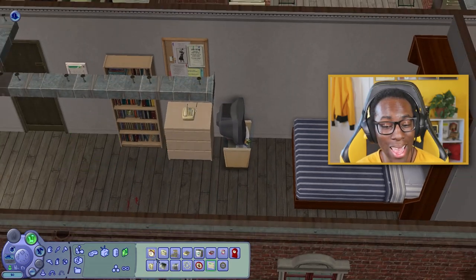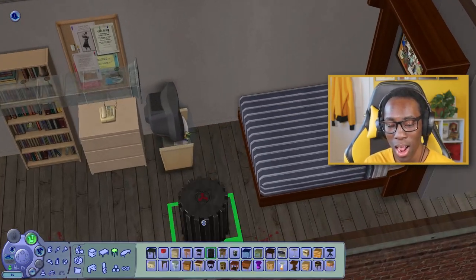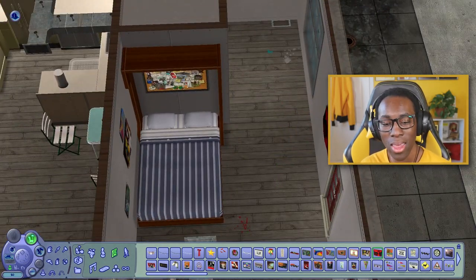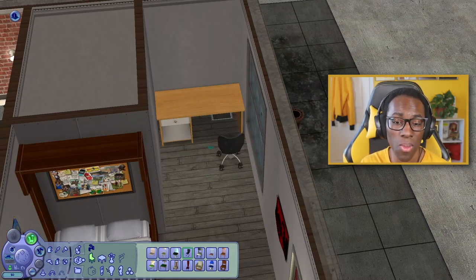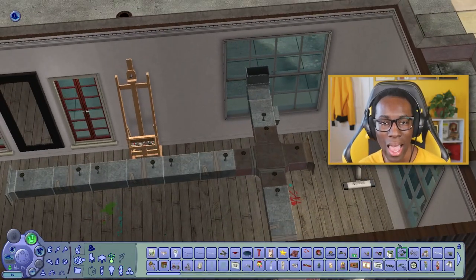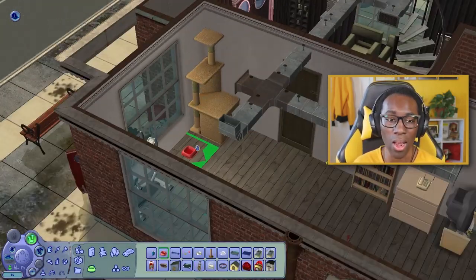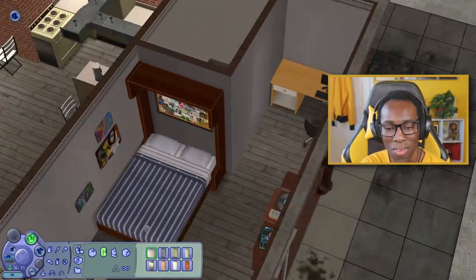There's really no way to expand this lot — it's on the smallest lot size available. Downstairs I think only one sim and one cat can occupy that unit comfortably. Upstairs, one or two sims could sleep in the smaller unit, while the far back high-prestige unit could technically fit two sims and maybe a child.